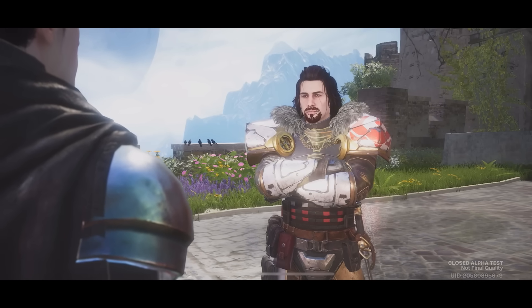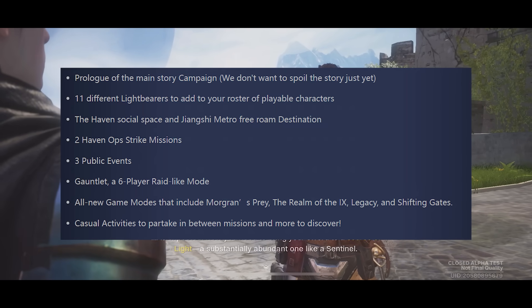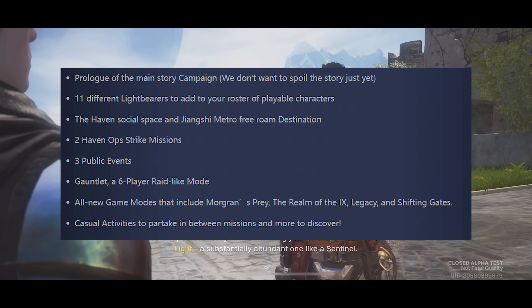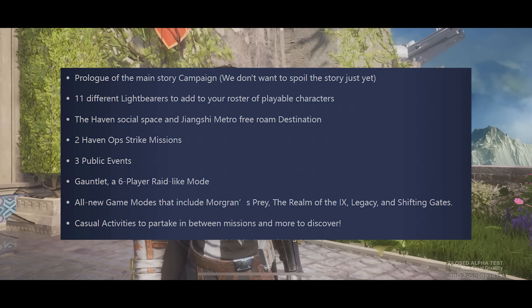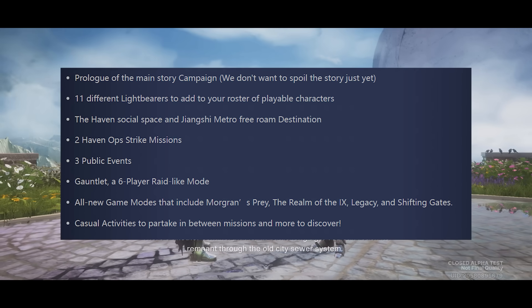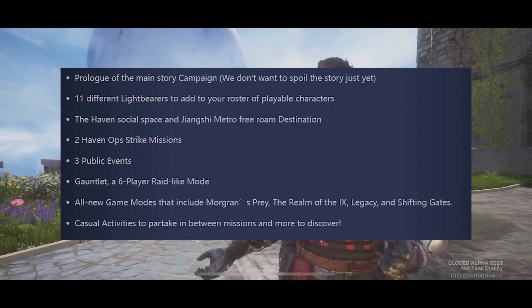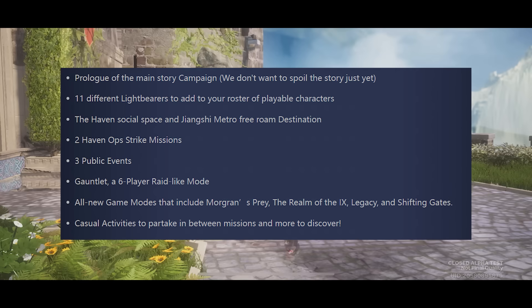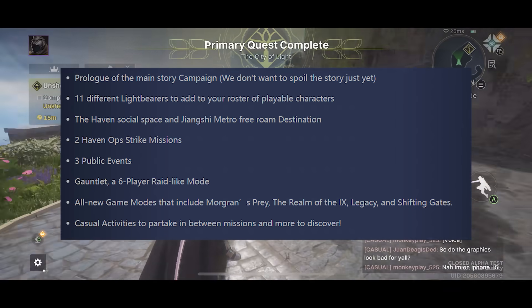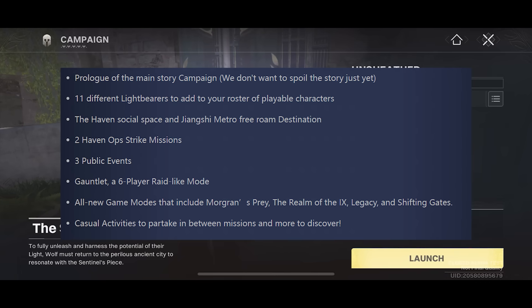What's available in this closed alpha? If you signed up and got in, you can take part in the prologue of the main story's campaign. There are 11 different lightbearers to add to your roster of playable characters. You can check out the Haven social space and the Jiangxi metro free roam destination, two Haven Ops strike missions, three public events, Gauntlet — a six-player raid-like experience — and new modes including Morgren's Prey, The Realm of the Nine, Legacy, and Shifting Gates. There are also casual activities and even what seems to be a card game in the menus.